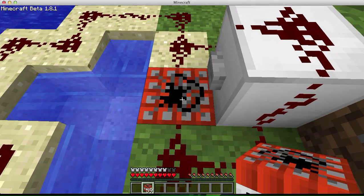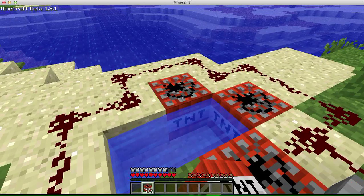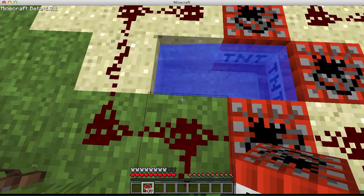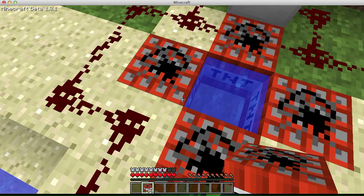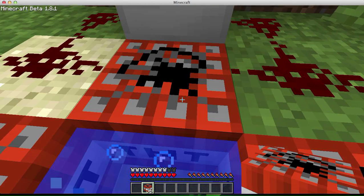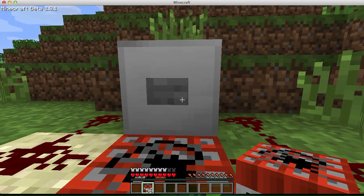you just make the cross, like I did, place four blocks of TNT, hop in the middle, make the silver, and in three, two, one.